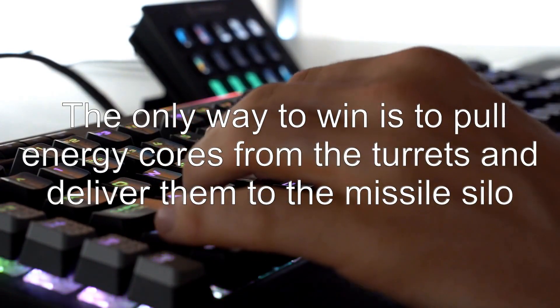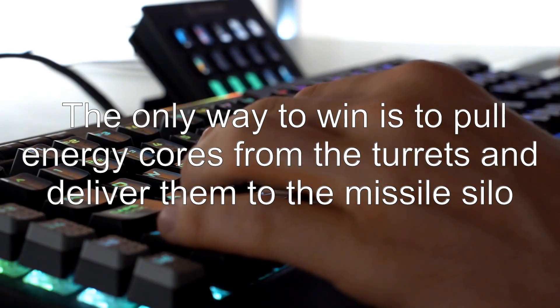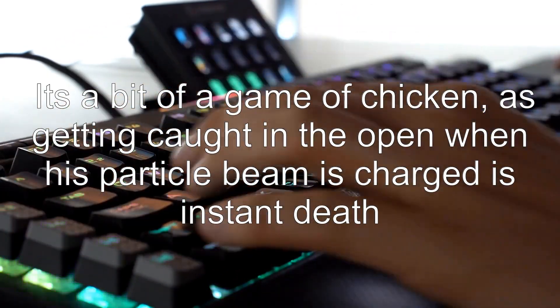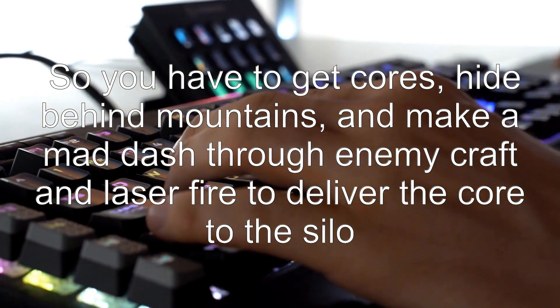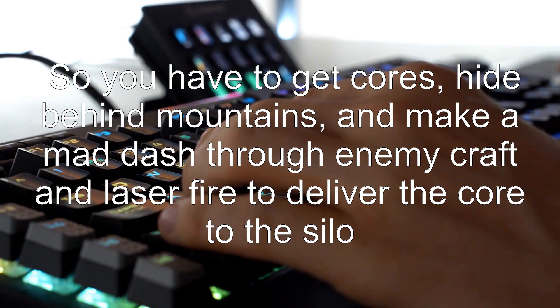The only way to win is to pull energy cores from the turrets and deliver them to the missile silo. It's a bit of a game of chicken, as getting caught in the open when his particle beam is charged is instant death. So you have to get cores, hide behind mountains, and make a mad dash through enemy craft and laser fire to deliver the core to the silo — several times.